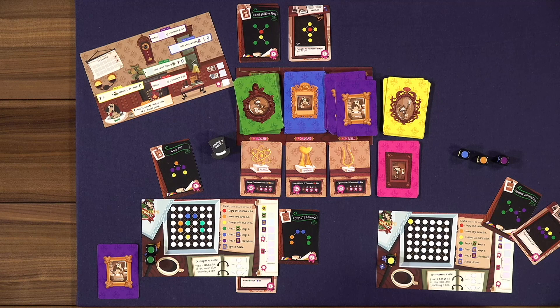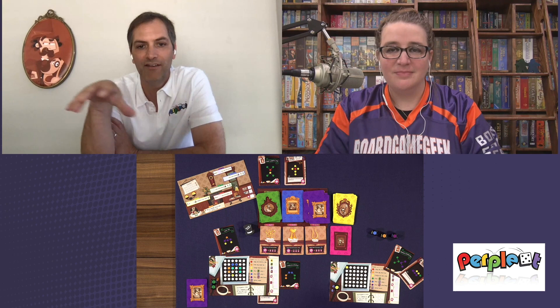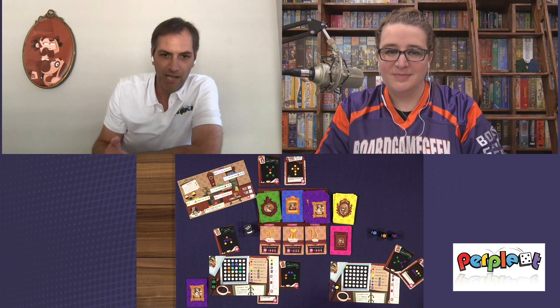A regular turn is placing bits and performing one action. Using the equipment card action replaces one of the standard actions — it's free and it's something nobody else can do. You play until somebody has three or fewer bits remaining in their box to fill. The game ramps up quickly once boxes start to fill, then there's one more turn and you score.